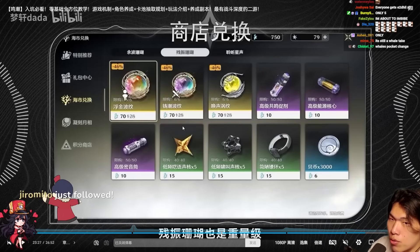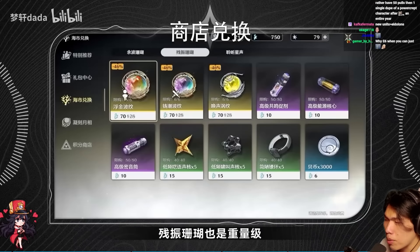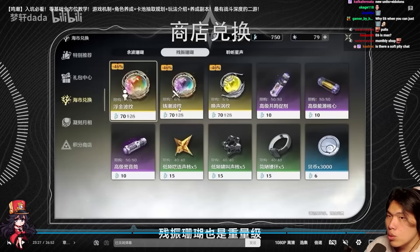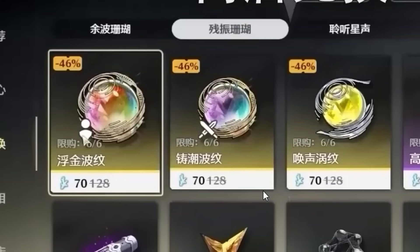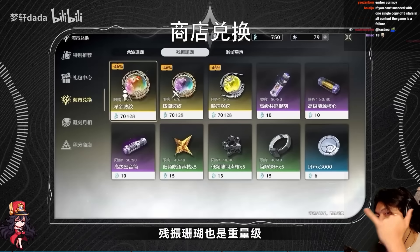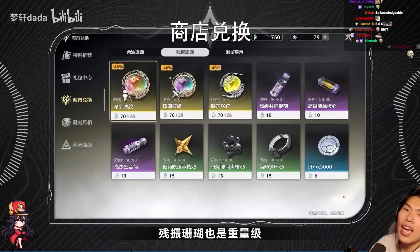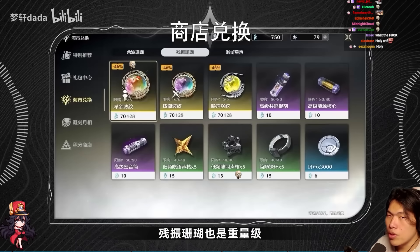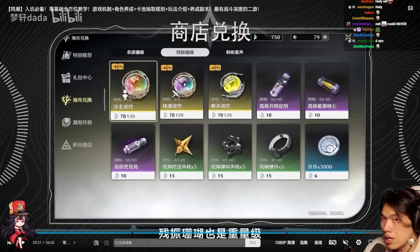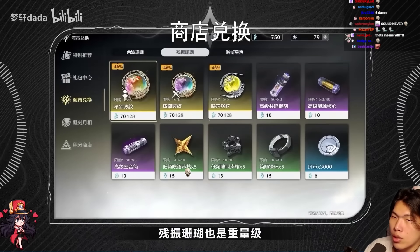If you are a whale, you can also consider buying unit upgrade materials from the shop since you'll run out very quickly at the start. There's also a monthly card and battle pass — exactly the same as Honkai Star Rail, giving 90 asterite per day. I'll cover the specific battle pass details once the game releases.